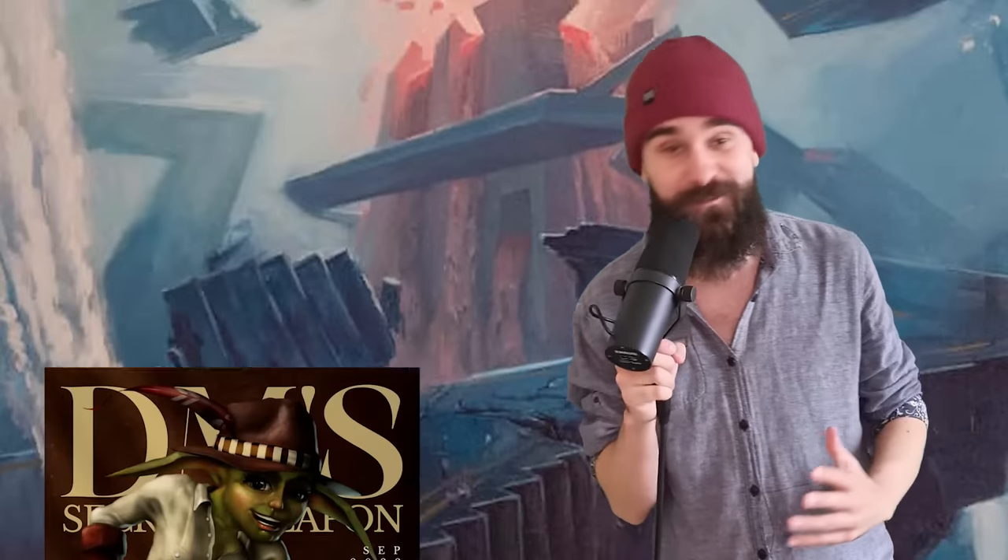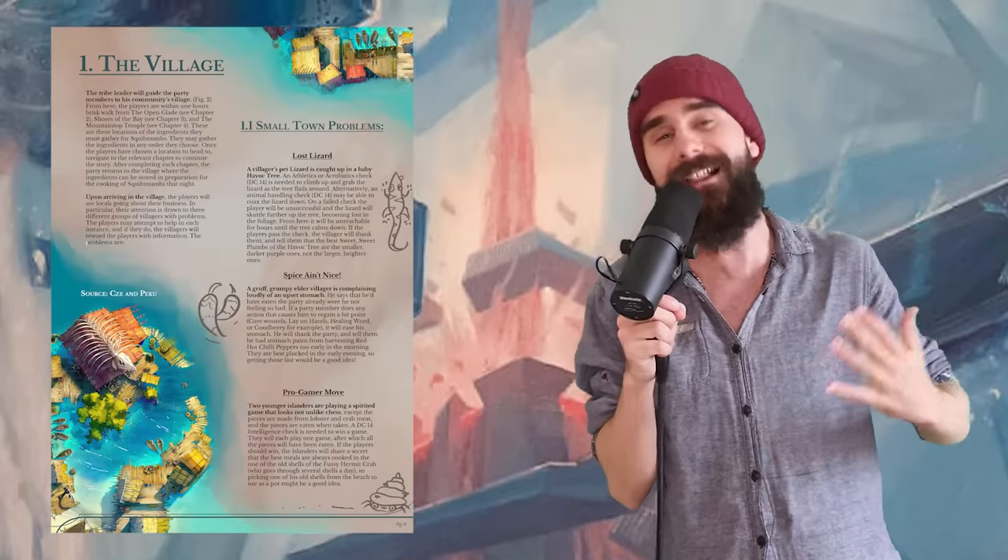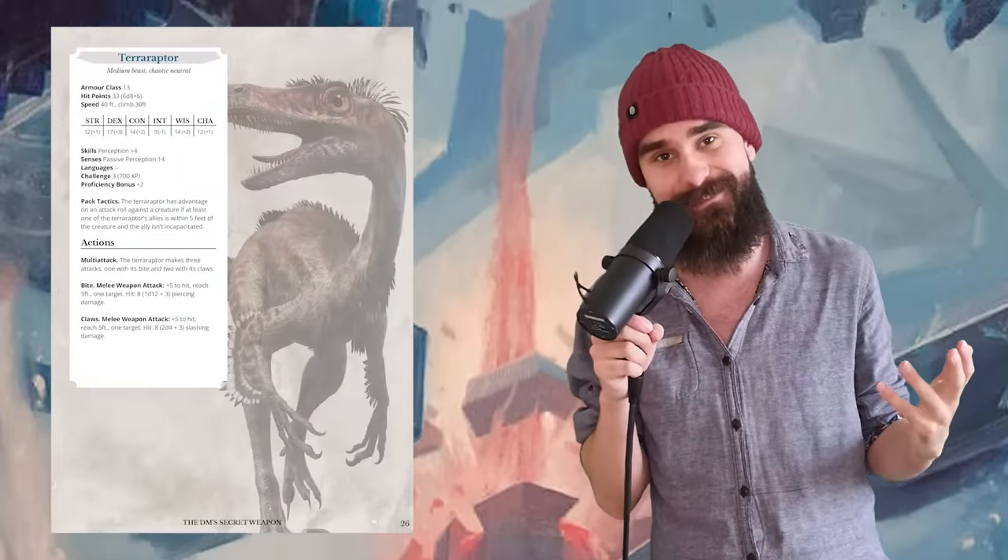If you want more awesome stuff to play with right now, grab the DM Secret Weapon on Patreon for over 250 pages of subclasses, races, feats, adventures, spells, and new rules to enhance your games. Remember to like and subscribe, check out other videos on the channel, and I'll see you next time.